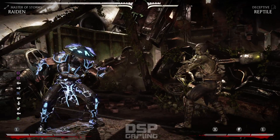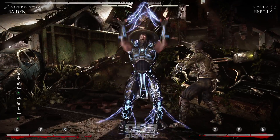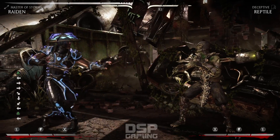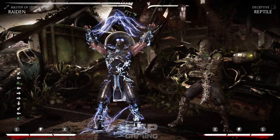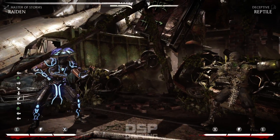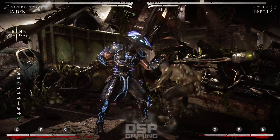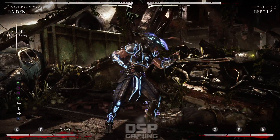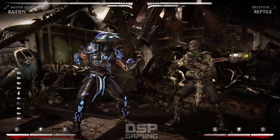We've got Vicinity Blast - it doesn't do anything. Maybe it's an anti-air. The Meter Burn version hits, but I'm assuming it's got to be an anti-air for jumping at you. You can hold it. Not sure exactly what it does. Electric Q - that's his command throw, or Meter Burn where he hits you to the point where you can combo after. And then you've got Rising Thunder, which is supposed to be his anti-air move. So it makes me wonder what the hell Vicinity Blast is for.